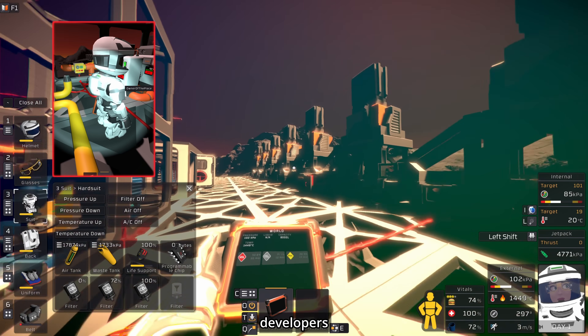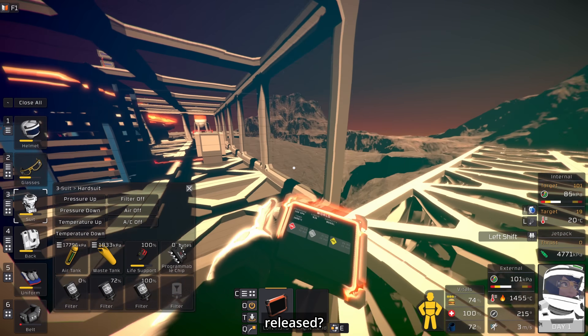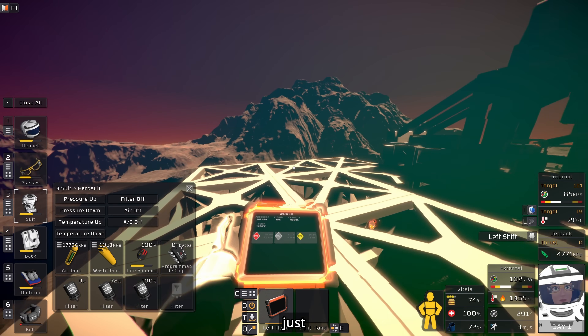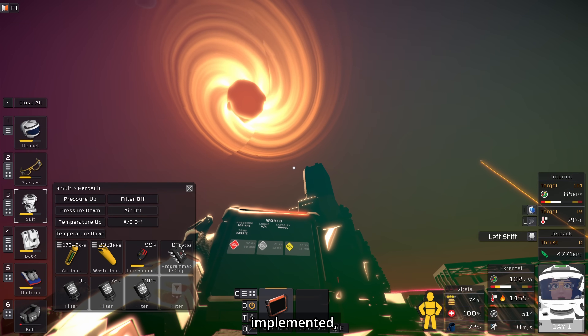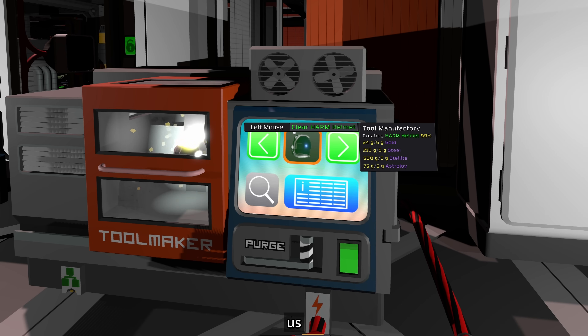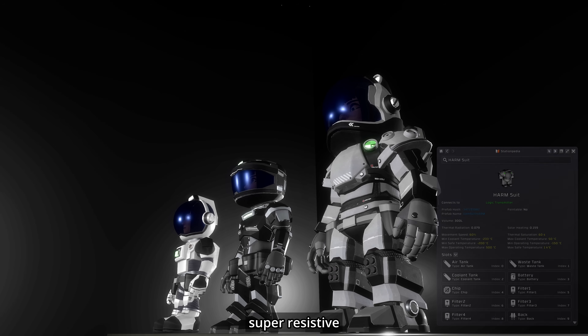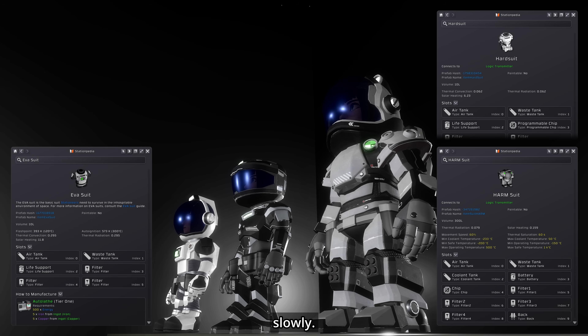Remember that the developers introduced some new suits and mechanics over a year ago that they have never released, because they were waiting for the right opportunity. It's not like they can just spice Stationeers by waving a salt shaker over it — all of that has to be tediously implemented, and they approach this strategically. Now is the time to give us a new suit: the HARM suit. This one is super resistive to thermal energy radiation and convection, but you'll move much more slowly.